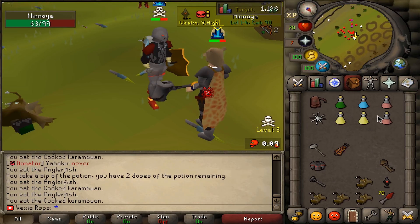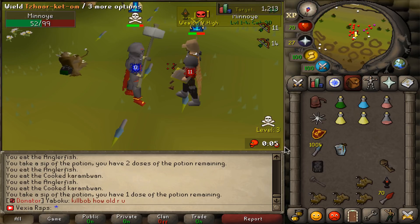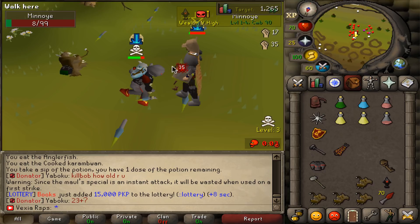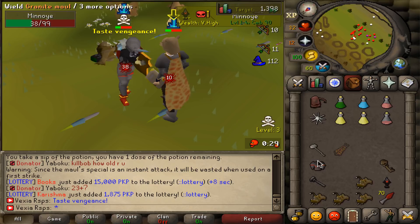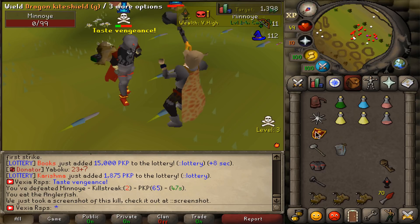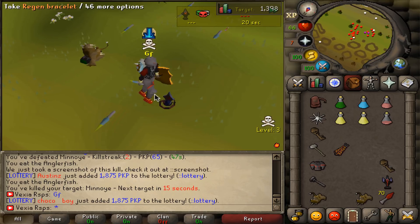Oh my god, he has an Eldamore as well. He's unskulling right now, that's why. Come on. Oh my god, that was only a 50 spec and we almost killed him. Oh, we killed him. Oh my god. Yeah, good fight. And we're upgrading our tiers boys, let's go for three kills in one inventory.